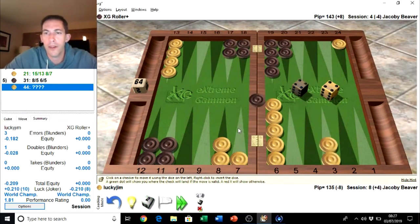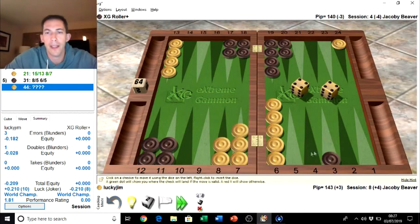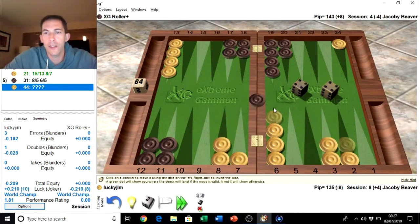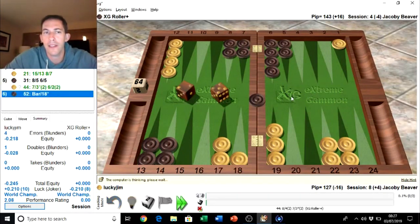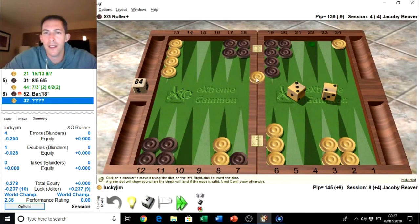Now we point on him. The four point is the stronger point, but I think the two point is better because it's still three points in the board and leaves us to the eight point, so we have more points overall and three builders for the inside. No, that was wrong — the four point was probably a little bit stronger.